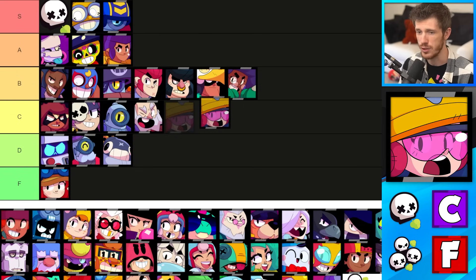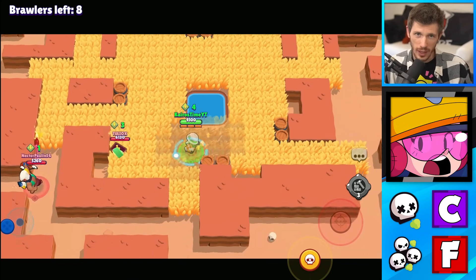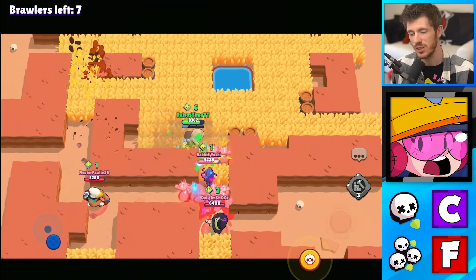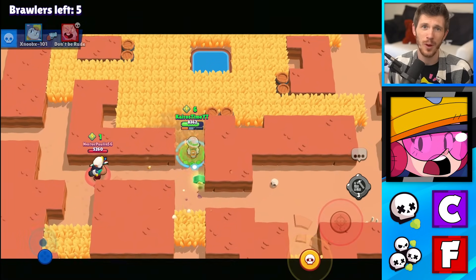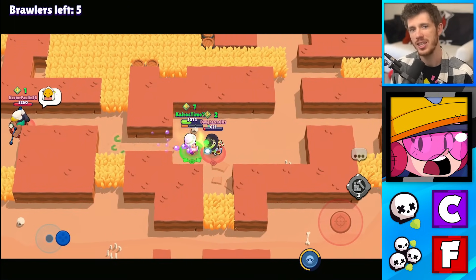Jacky is at the bottom of the C tier for Solo Showdown and she is in the F tier for Duo Showdown. She can't really do anything unless she's able to sneak up on enemies and that just doesn't work, at least not in Duo Showdown. She does handle things pretty well by herself on maps with lots of bushes and walls, but other than that she's just an easy target.